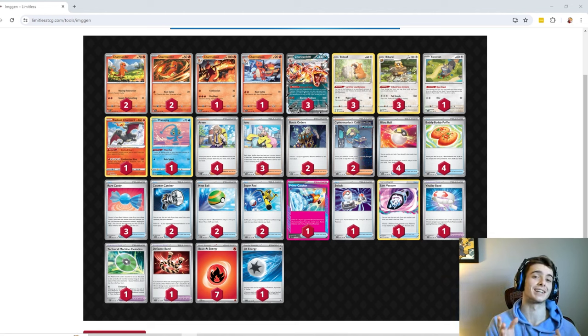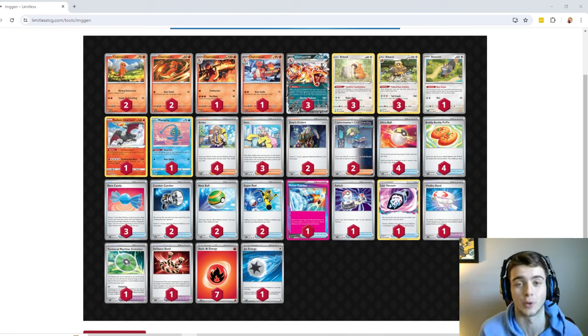First I'll talk about my list, then you'll hear from Jackson, and then we've got four tabletop games recorded. Getting into my decklist: I've got four Charmanders — pretty standard. I have a 2-2 split of the Heat Tackle and Blazing Destruction Charizard. I'm not sure which one's better but you want at least one or two of the 70 HP ones because of Sableye. The Heat Tackle Charmeleon's attack has actually been a very useful option to knock out small one-prize Pokémon without having a two-prize Pokémon in play.